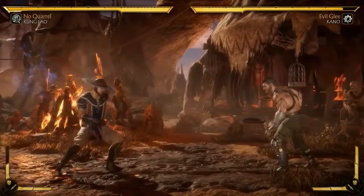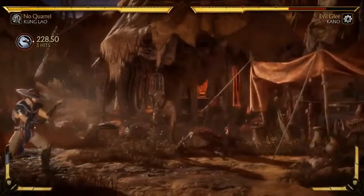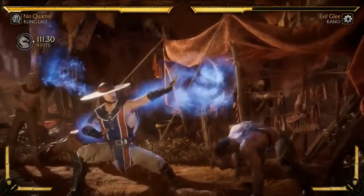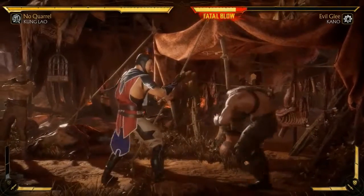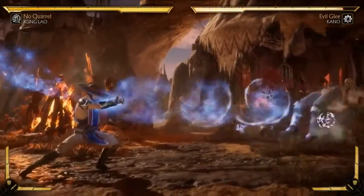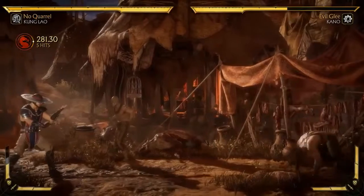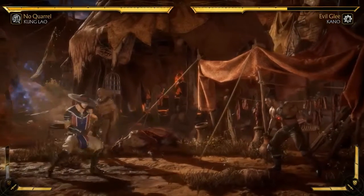Kung Lao gets three new moves from the Great Kung Lao spirit. He gets a projectile - if he does it three times, it gets a crushing blow. He gets an anti-air, and then this really cool low stomp. He can cancel it. So he's taking the power from the Great Kung Lao and strengthening his own resolve and power. Would that be Grandpappy Lao? I think it's way farther back than that - great, great, great, great Grandpappy Lao? That would be a question for Dom. Everyone in the chat should tweet him that right now.